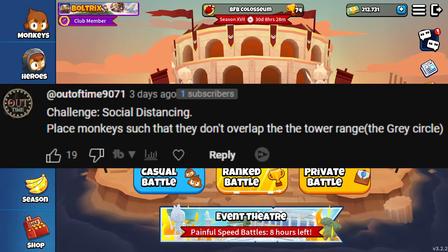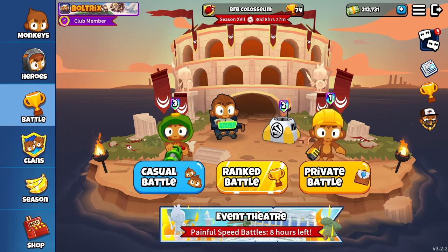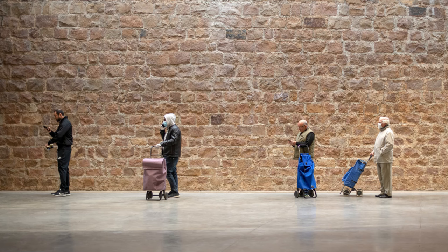The challenge: social distancing - place monkeys such that they don't overlap their tower range. Okay, I'm joking about the grammar, but I am in fact down to do this challenge. Social distancing didn't go well when it happened like four years ago at this point.